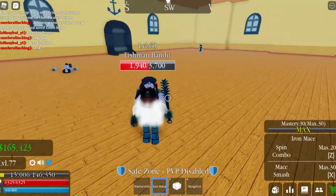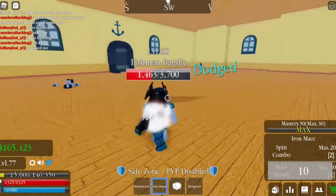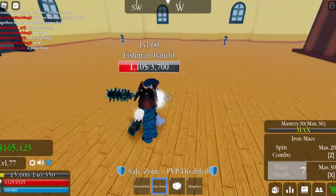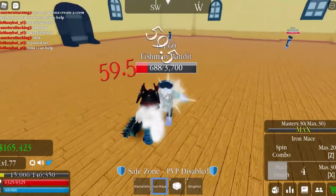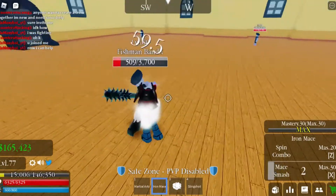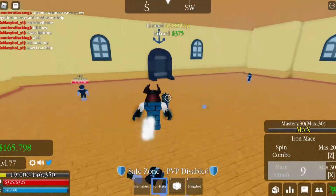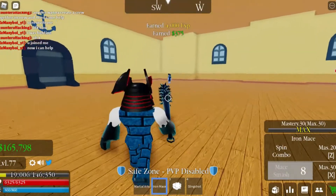Let me turn on my Haki. When you have Haki, your weapons will have black all over them — that's what it's supposed to look like. Let's click X one more time — boom!